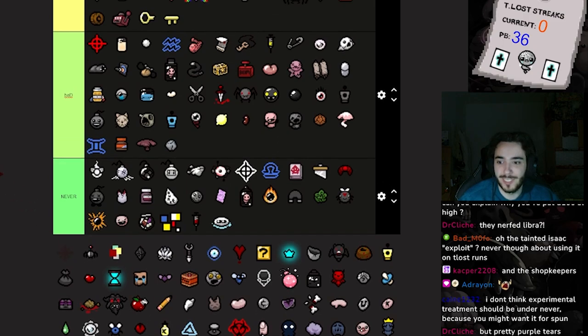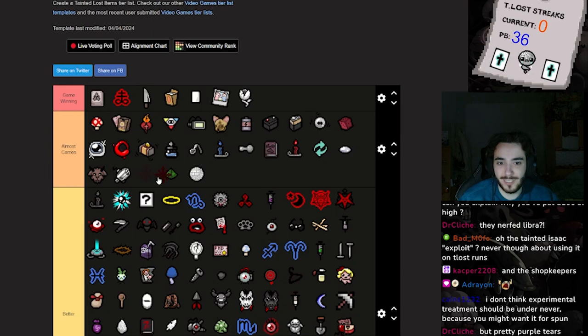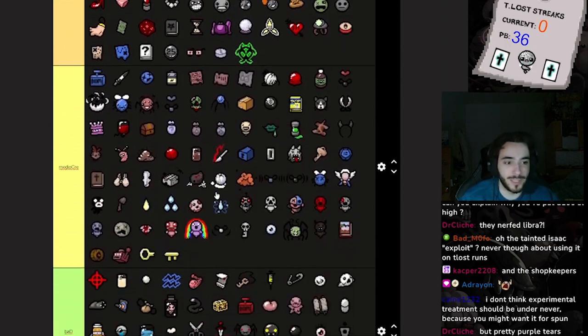Explosivo is even more unpredictable — I really hate Explosive, and I also don't like how the icon looks. Chaos is almost a game carry — just because something I found through Chaos the pool is smaller, so you're seeing items you'd never see. Chaos is actually not bad but it is still a gamble. I am a Chaos believer.